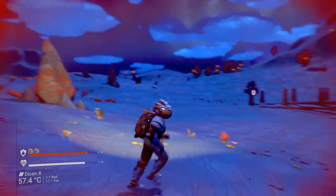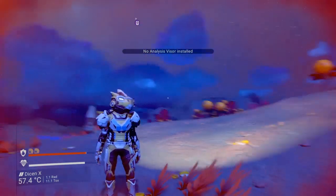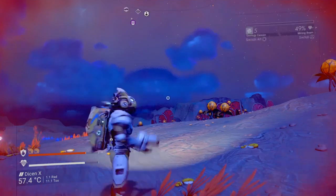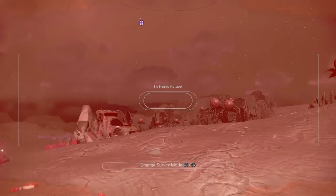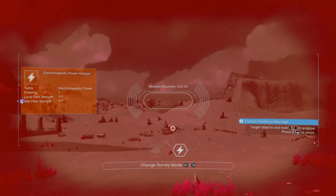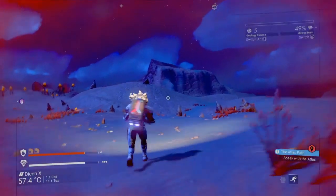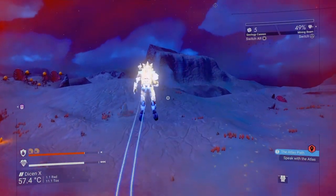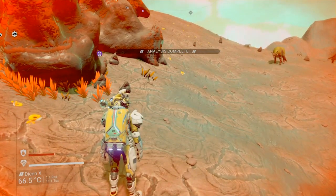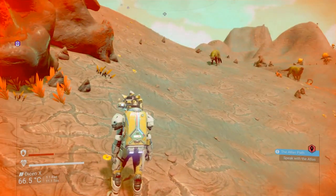So what I would suggest at this stage is to use your scanner — I've got the wrong multi-tool. I need to get my multi-tool that has got my scanner in, Gift of the Ancients. And what I'm going to do is search to see if there's an electric hotspot. There is an electric hotspot right by this! The freaking joys. So I would find myself an electric hotspot quite close to this portal and build there.